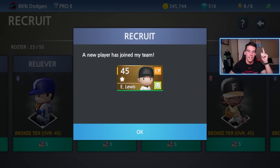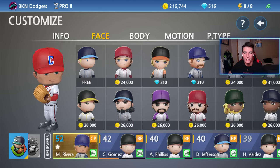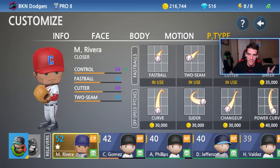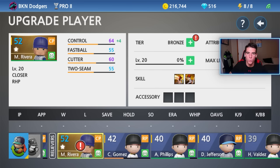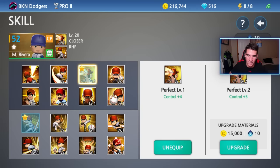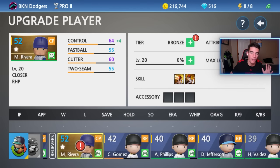Now I got to go ahead and make Luis Mariano Rivera by customizing him. I went ahead and customized my new closer to try and resemble Mariano Rivera the best I could, made him number 42. The face I had some difficulty with, I couldn't find anything that really looked like him — this is the best I could do. For pitch types I customized that to have a fastball, a two-seam fastball, and then the cutter — obviously the cutter is number one. The stats: 64 control, 55 four-seam fastball, 60 for the cutter because that was his best pitch, and two-seam is at 55 as well. Skills are perfect level one control plus four, and then ace level one gives bonding to all the other players. I'm hoping this card does really well.